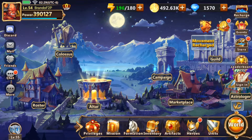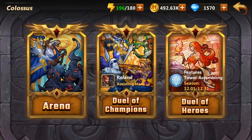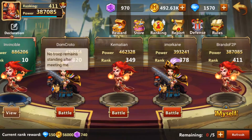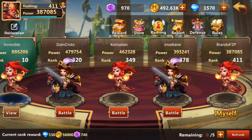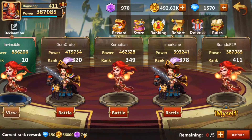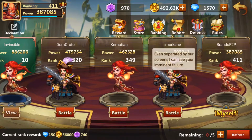For the Arena tab, you can get items from the arena — no surprise there. The arena is under the Colosseum section. Depending on where you are in the rankings — right now I am rank 411 — it can tell you how much you're going to get at the end of the day. If I keep my rank I'll get an extra 740, which is not bad.